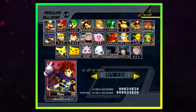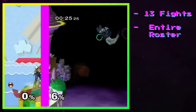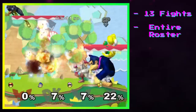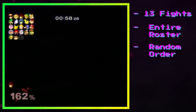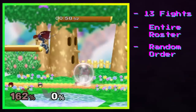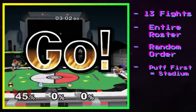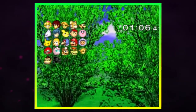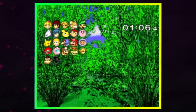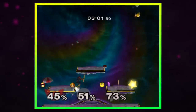The All-Stars mode becomes available after you've unlocked every character in the game. It has 13 stages and pits you against the entire roster in a series of fights, with the number of opponents you face being increased as you reach certain progression milestones. The order you fight the characters in is determined randomly, with the stage you compete on being decided by which character you're fighting. On later matches where there's more than one opponent, the first character in the list decides what the stage will be. The biggest problem runners encounter is the combination of enemies on the later stages.